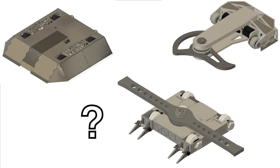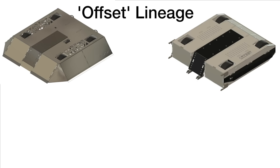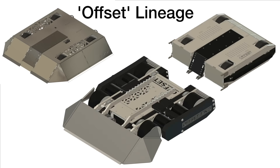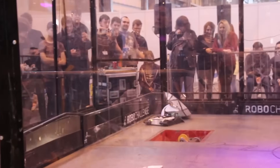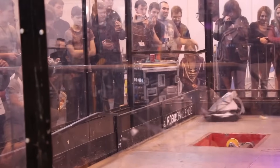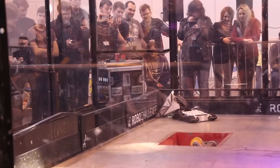First order of business was to decide what the machine would be conceptually. Back in 2020, I produced a lineage of feather concepts with my developing CAD skills, all centered around a four-wheel drive controlling lifter. The final variant was very similar to another featherweight named Tormentor, that used a front hinge, flipper and lifting wedge. While conceptually good, my version of this design had some pretty big flaws, so I decided to move away from it.